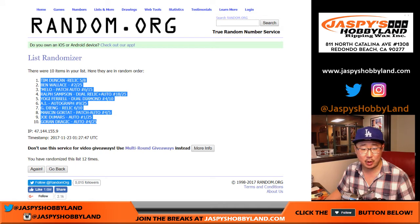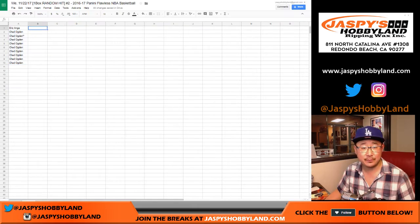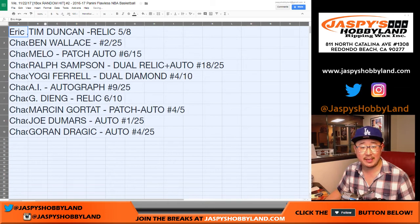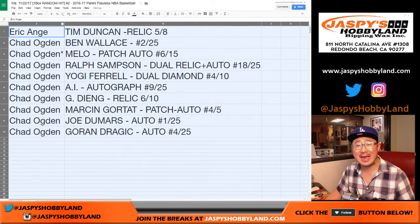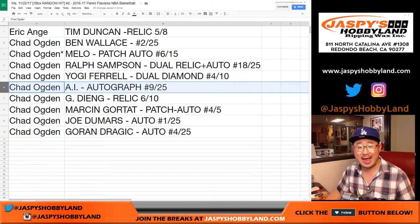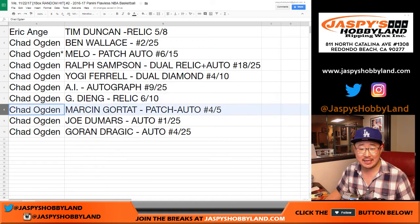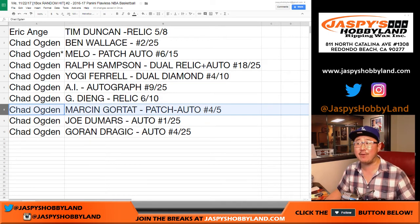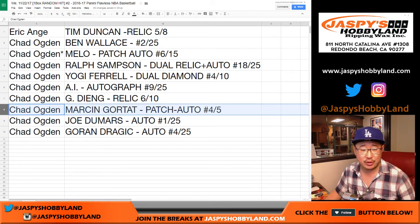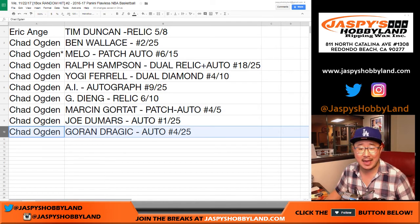You've got the Tim Duncan on top and the Goran Dragic on the bottom. So EA Sports — it's in the game — with the Tim Duncan, five out of eight relic. Chad, you've got the rest: the Ben Wallace, the Carmelo Anthony, the Ralph Sampson, the Yogi Ferrell, the Allen Iverson — we talk about practice — nine out of 25. Goran Yedeng, six out of 10. Marcin Gortat, four out of five. You've got the Joe Dumars, one out of 25. And Chad with Goran Dragic, four out of 25.